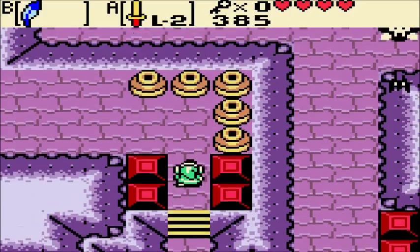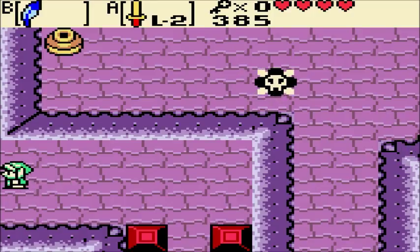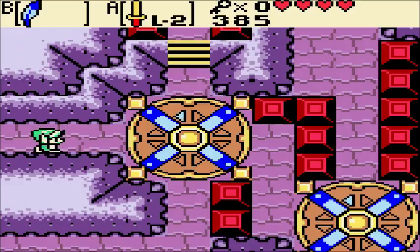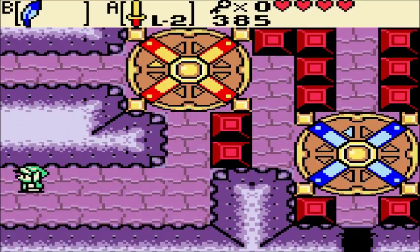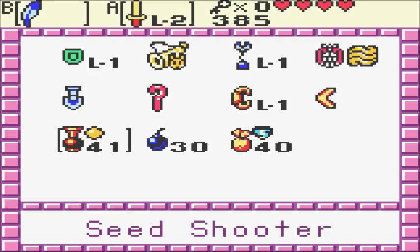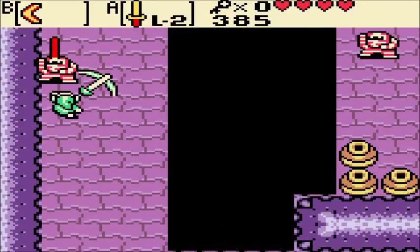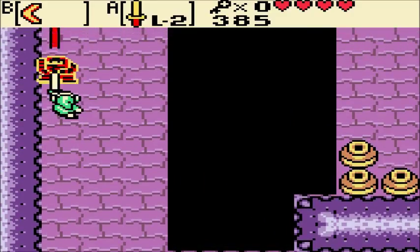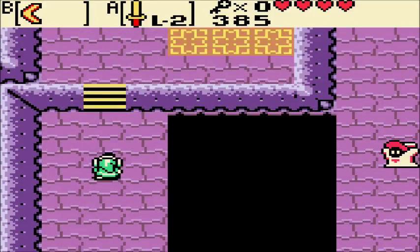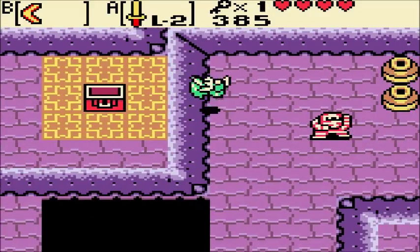There's just a lot of turntable-turning in this area. Ember seeds — not sure why they're giving me those. For some simple turntable manipulation, we can go over here, kill a Gibdo or two — no big deal. This is why I was so desperate to get the boomerang. And in this chest, another small key, which we need to reach the miniboss.